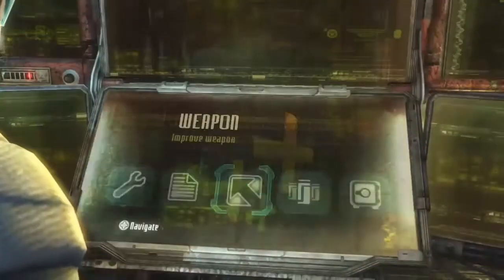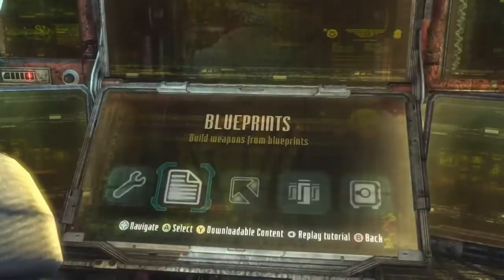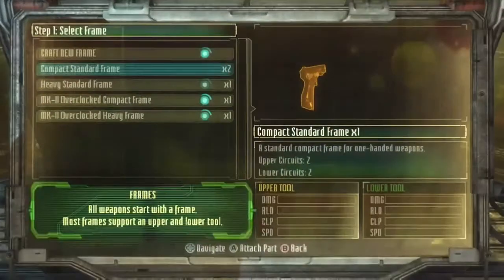If you want to watch my weapon arena tip video, it tells you how to get the Plus 2 Plus 2 circuits right away when you get to chapter 3. You can build a couple of those and that makes the early game a bit more manageable.